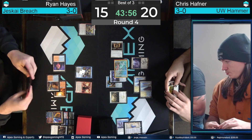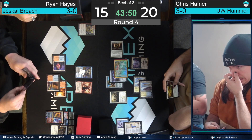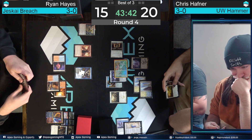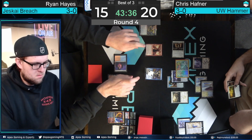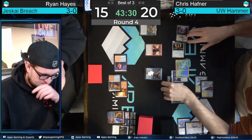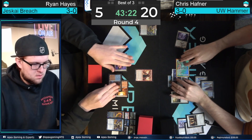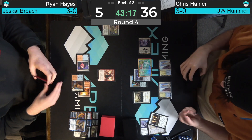Important to note: Dragon's Rage Channeler is delirious, so it is a three-three when it blocks. We could throw Ledger Shredder in front of the trampler and soak up four damage, then still eat the Stoneforge Mystic. The big thing for Ryan on this next turn is dealing with both the Puresteel Paladin and the token. Fire Island could get shut off if he's not careful. Stoneforge goes down, we're going to be trampled over, down to five — a big swing of life for Hafner. Back to Ryan to see if he can clean up.